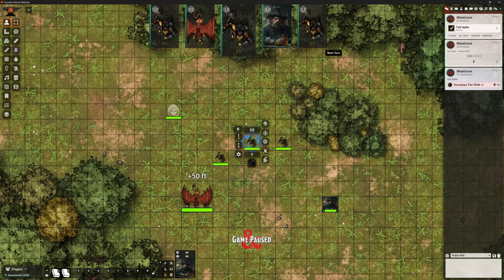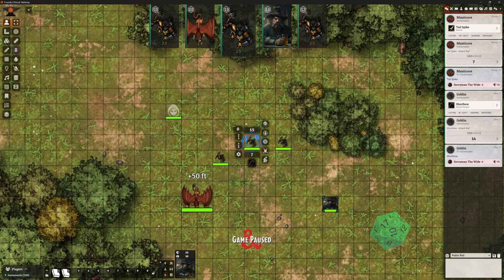Again, it's panned to the token whose go it is, and it's automatically done the right-click for us to open the HUD. We can see Bow is already highlighted, the token's already selected. Soryman is still targeted — I can just click Bow. For a DM, how fast is this to be able to whiz through? If you've got 20 goblins, higher-level parties — do you really want them fighting goblins? We tend to just throw hordes of goblins at them and let them butcher them. We've missed. Next player.